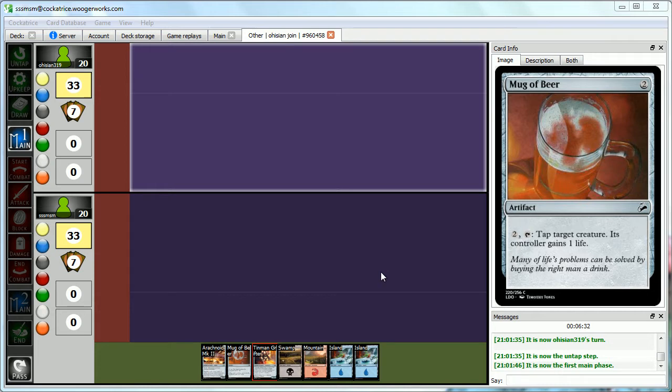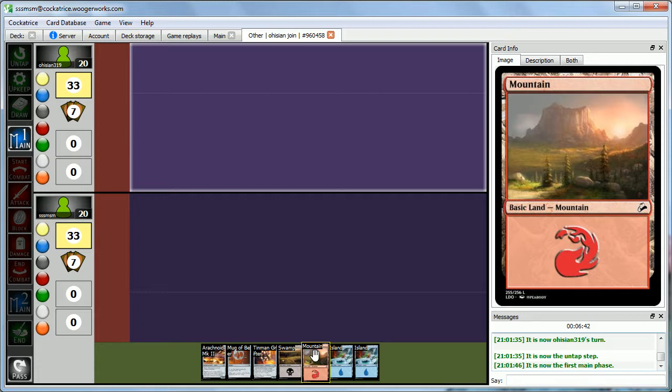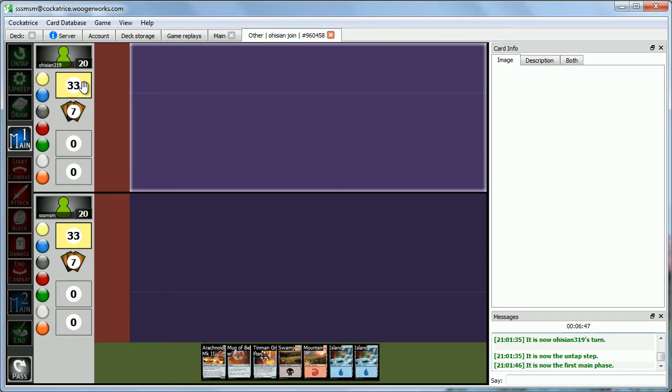Alright, here we are for game one of the sealed deck match of the Lorado Wild West custom Magic set. If you guys saw the deck building, you'll know that I'm in blue-black-splash-red control. Even though Abby and I both think that control isn't very good in this format, we're gonna try it anyway. And control's not very good in any format — shots fired!